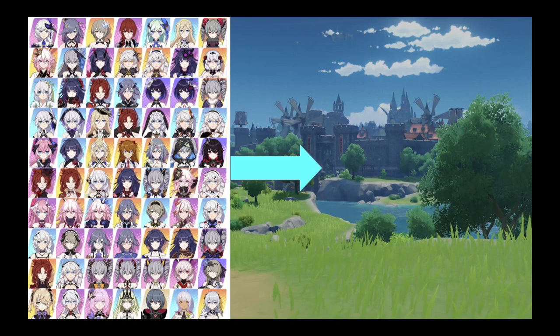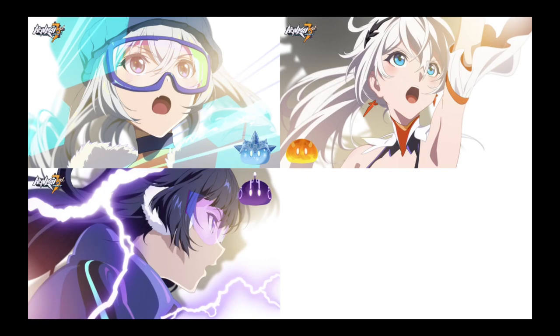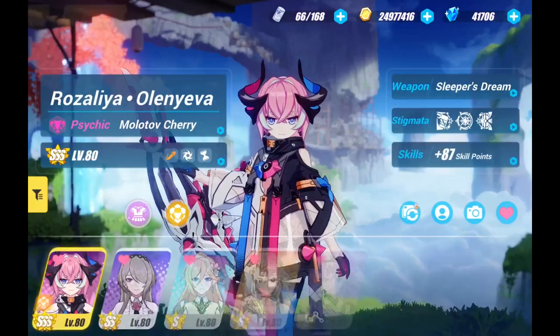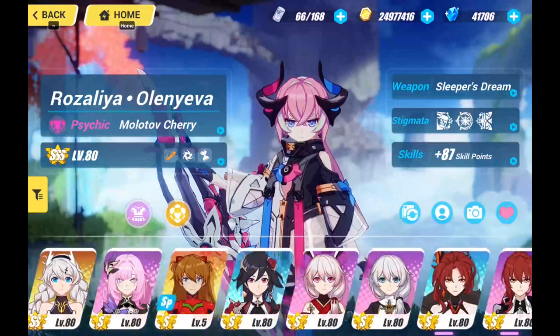To know which Valkyries to prioritize, you'll have to start with Team Priorities. To do that, we'll be splitting the teams into 4 sections: Ice, Fire, Lightning, and Physical. Now you'll want to choose which team to build.